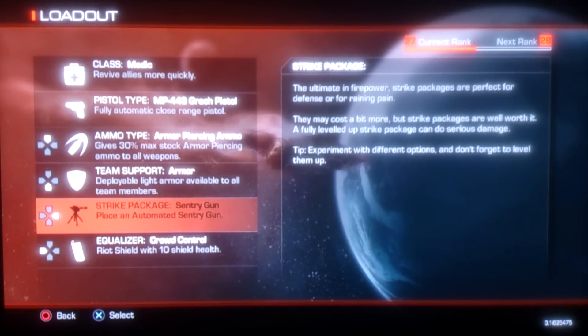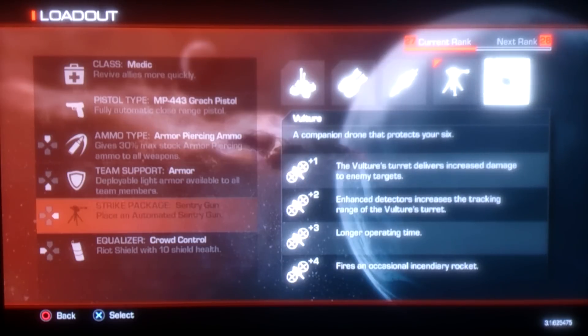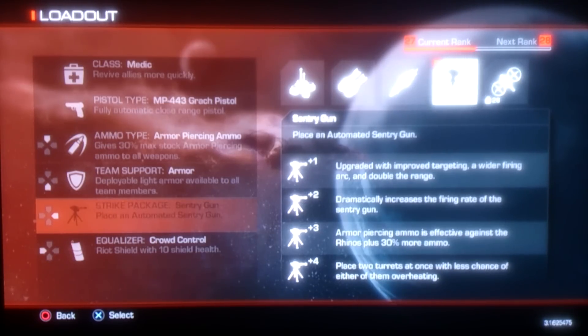Now it gets fun — the strike package. The automatic sentry gun is so good. The fact that once you fully upgrade it, you can place two of them is just incredible. It's so powerful. I haven't tried the Vulture yet, but I don't even need to. The sentry gun is perfect for solo and for four players.